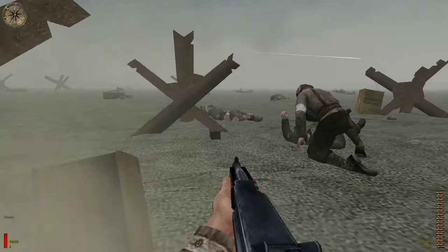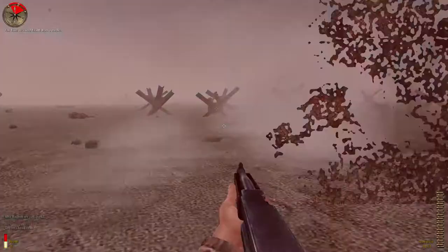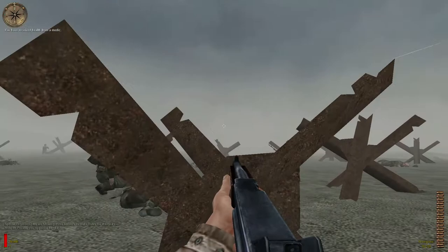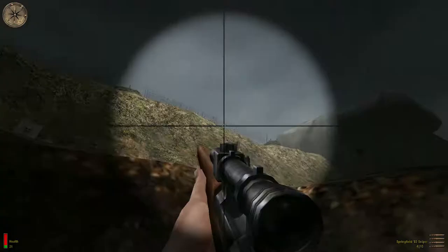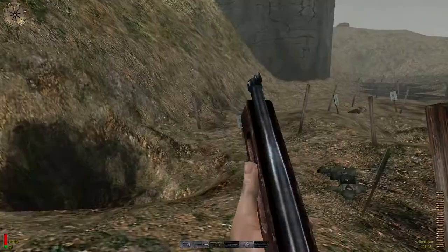The Beach Assault shares Private Ryan's preference for muted colours, and the fog of war helps to create the feeling of an attack in the early morning, though I imagine that is more a side effect of the abilities of the Id Tech 3 engine than any deliberate choice on the part of the developers. But really it is the geography of Private Ryan's Omaha Beach, as it is reflected in Allied Assault's Omaha Beach, that interests me here.